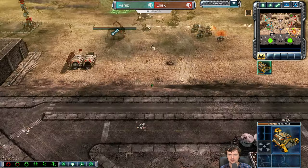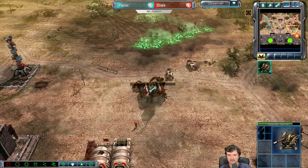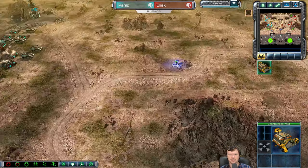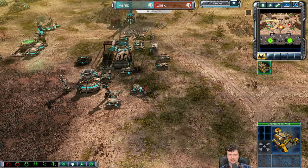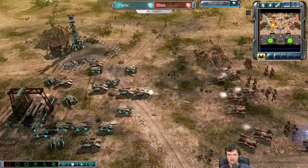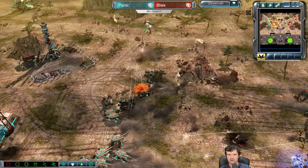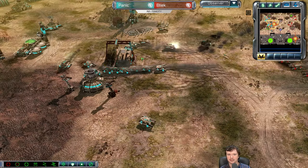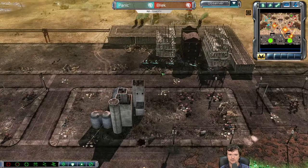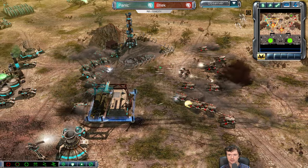That was just a step too far. Guardian cannon. Bleak has such a huge army - how does this get stopped? Panic does have a con yard. AP ammo is online too. That Pred army is looking pretty intimidating. But that's a decent defensive position, and the Orcas may turn out to be the difference. Orcas going for the Predator tanks - pretty smart choice. But they are going to pay with their lives. Orcas are going to go down. The AP ammo APCs are still there - still going. That's a ton of Predators. I don't think Bleak can push this.